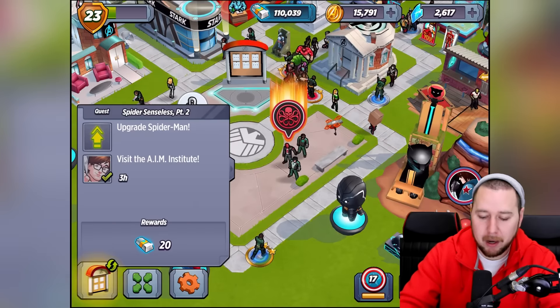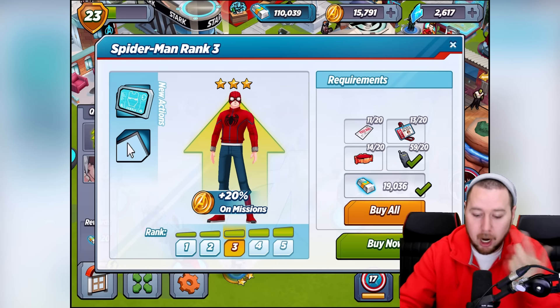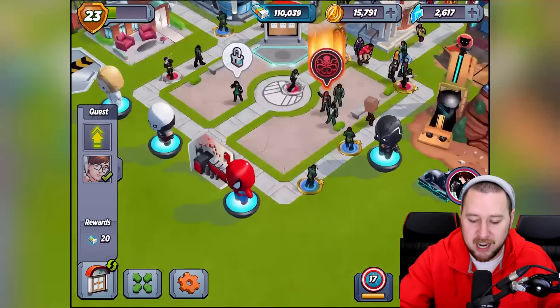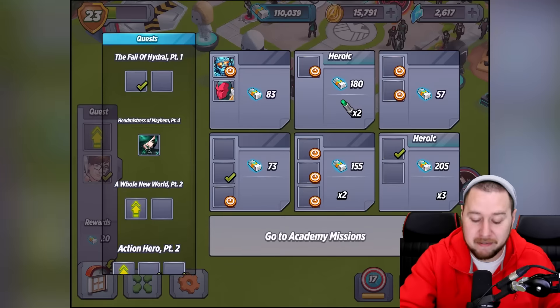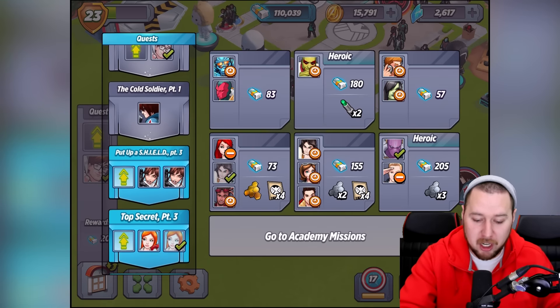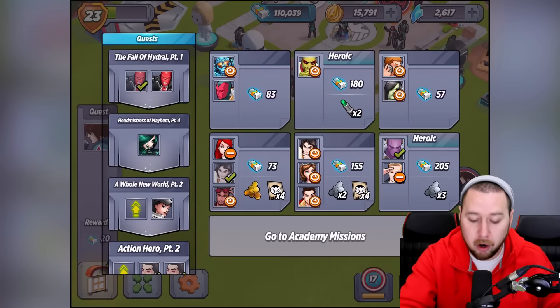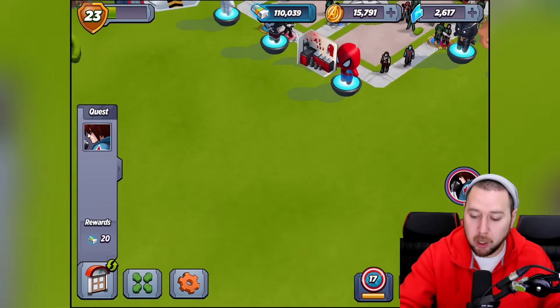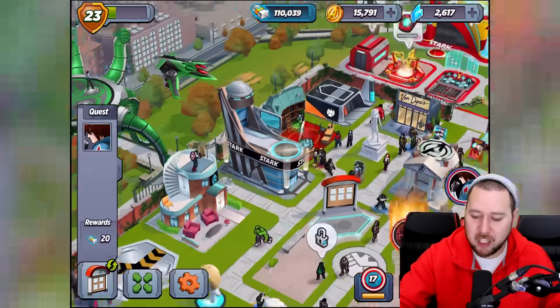She needs to be leveled up, they need to be leveled up. Spider-Man needs to be leveled up — I don't think we can get a pass for Spider-Man just yet, close but not enough. It's going to be pretty tough getting heroes to rank five. And I've still got to recruit the Winter Soldier next as well.